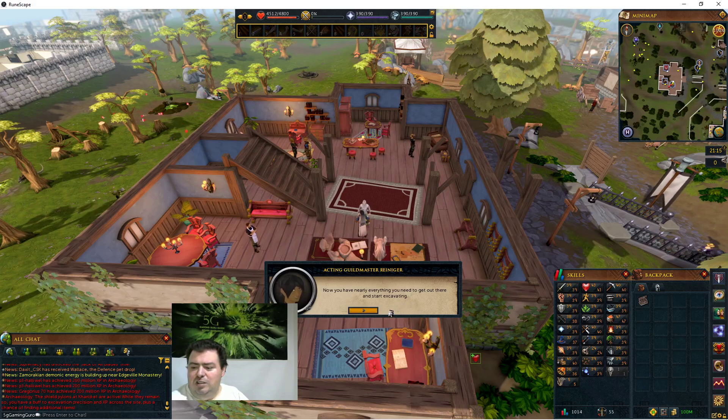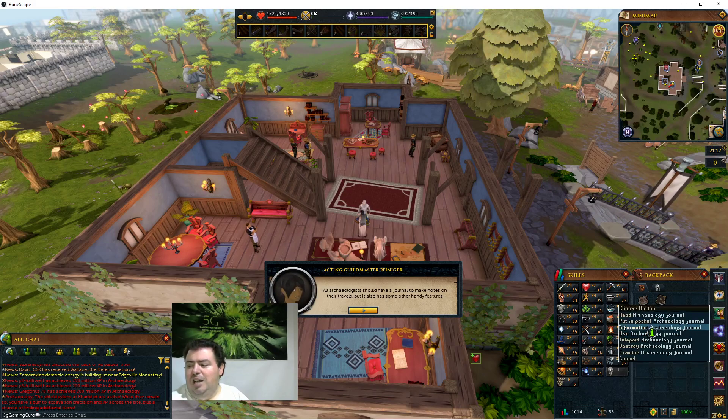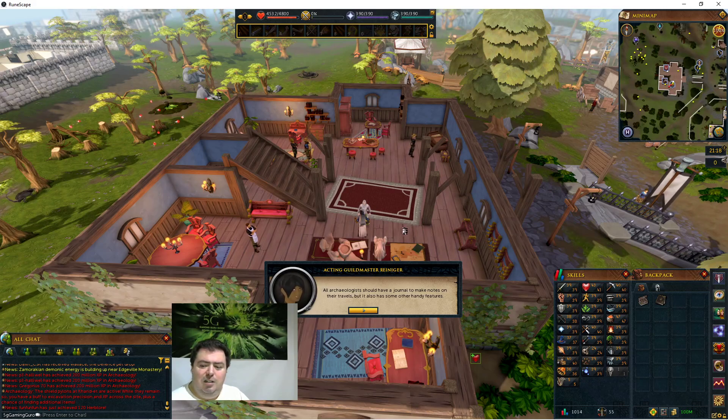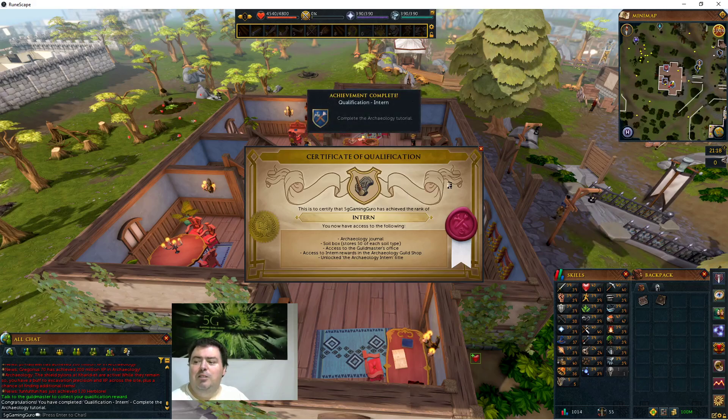Now you have nearly everything you need - go and start excavating. The final thing is to give you this journal. I have a journal - this journal will be important. It has a teleport option that teleports you here in front of the guild. I can run into the guild, click on the map, and go to any of the excavation sites and quickly start. If you find other paths to raise the sites, go ahead - I'm showing you one way and trying to make it as simple as possible.